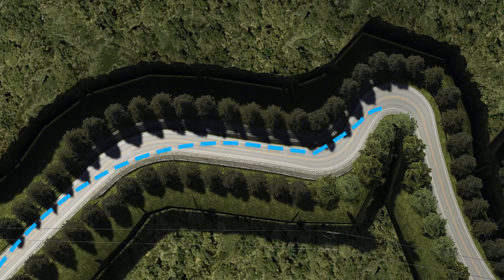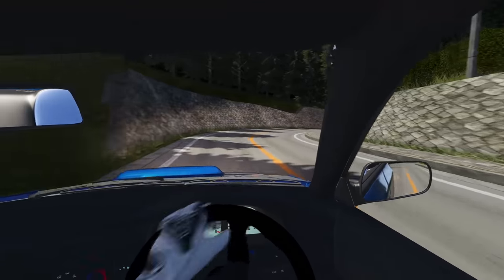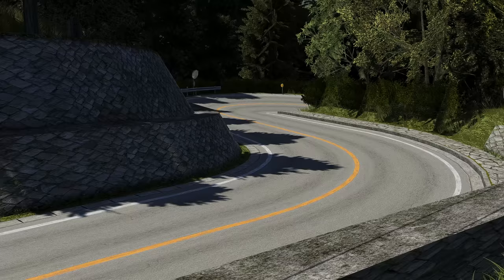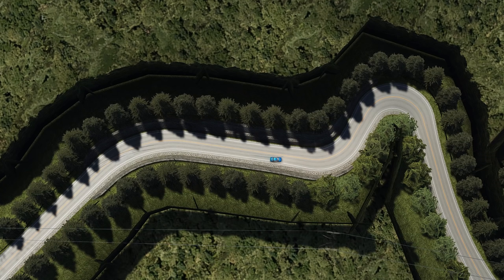To get through it as efficiently as possible, you actually need to sacrifice the racing line and take the ideal line. So we stick to the very right, which will set it up for this tiny little corner. And again, you use the ideal line and hug to the left this time, which will set you up for the hairpin.